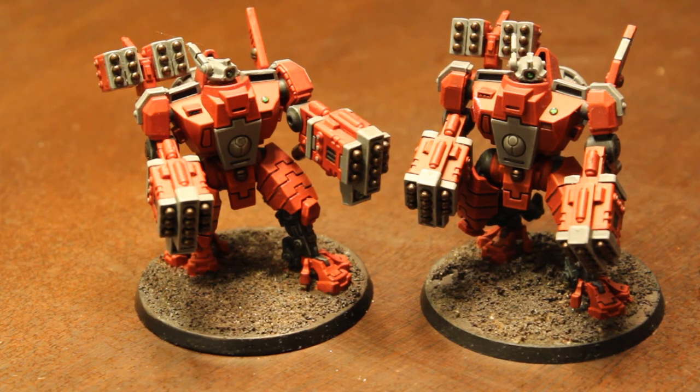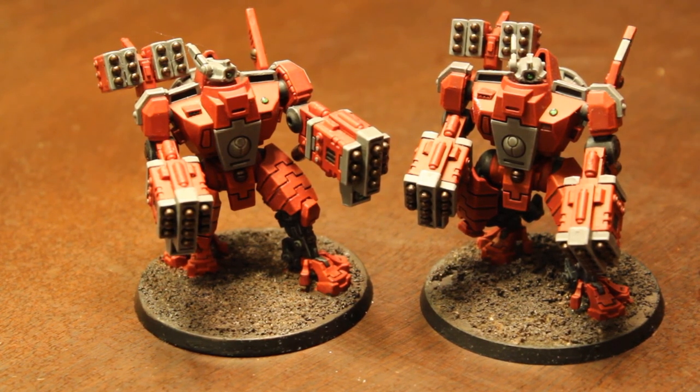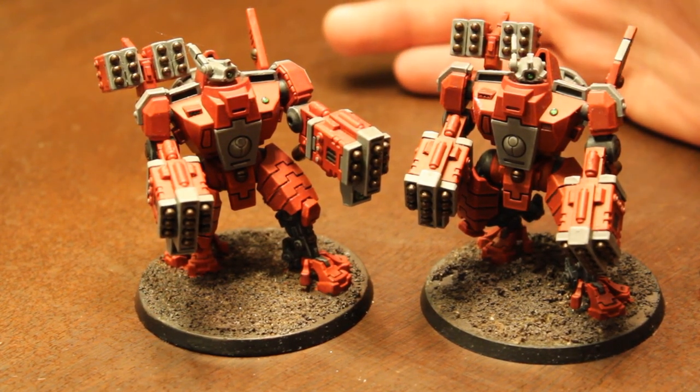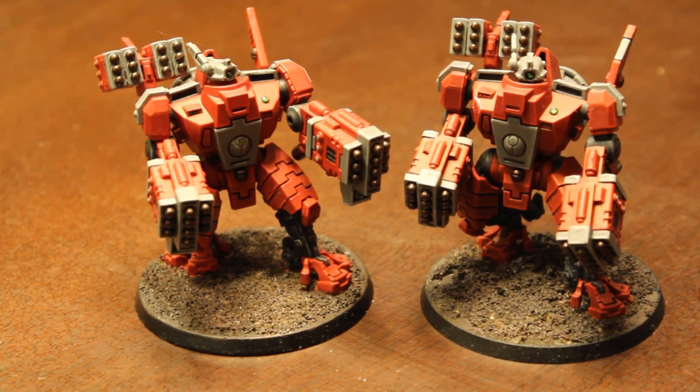Right now I'm running a list that includes an Ethereal as the base and a riptide with 2-3 man units of broadsides as the Firebase Support Cadre. So that's about it. The big changes are: have them be backfield scorers, rail rifles are not a bad option anymore, potentially even plasma rifles, and definitely early warning override — those are the things you want in 7th. If you have the points and you're playing at a point level where this is viable, always take them as part of a Firebase Support Cadre — it's awesome. Thanks for watching, let me know what you think in the comments below, and happy wargaming.